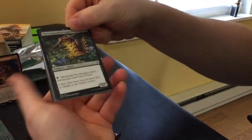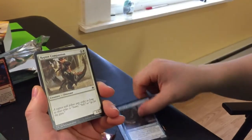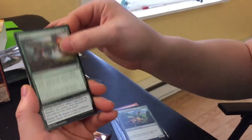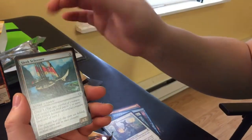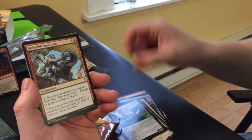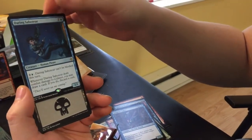Up next we have the Skittering Heartstopper, Dual Shot, Commune with Dinosaurs, Sailor of Means, Raptor Companion, Ancient Brontodon, Pounce, Prying Blade, Headstrong Brute, Kajali's Collar again, the Sleek Schooner — that's a vehicle, that's neat. Makeshift Munitions is our uncommon. We got the Tempest Collar, and then our Rare is the Daring Saboteur. So we got that, and then a Token and the Land.